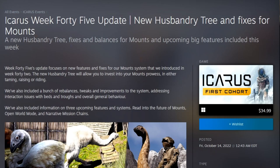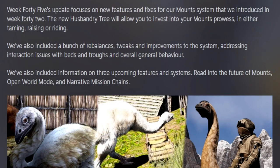The Week 45 update focuses on new features and fixes for the mount system introduced in Week 42. The new husbandry tree will allow you to invest in your mount's prowess in either taming, raising, or riding. They've also included information on three upcoming features: open world mode, and narrative mission chains.